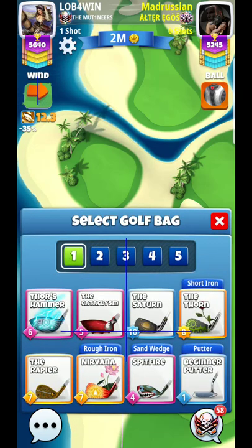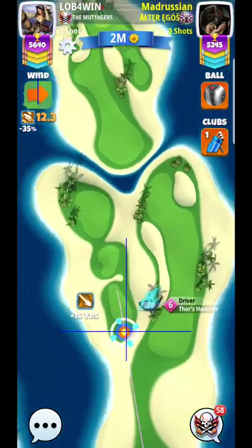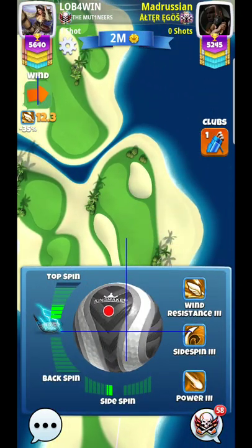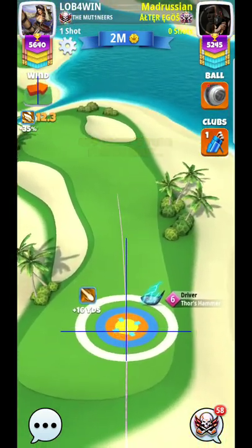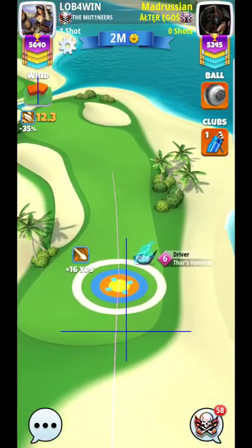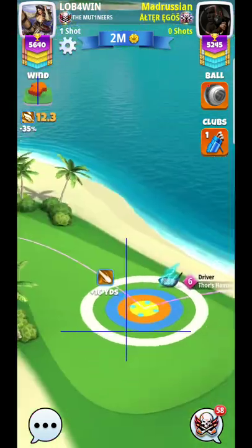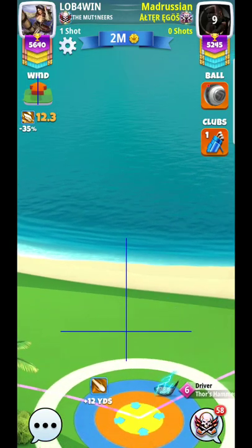Another thing you can use is something like a jewel or similar, and just try to get that wind resistance down, have that power up to be able to get it as far as possible. Going over to the right-hand side is never really a good option — it just kind of limits you to what you can do with the second shot.